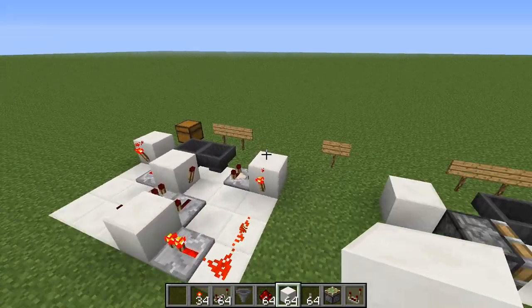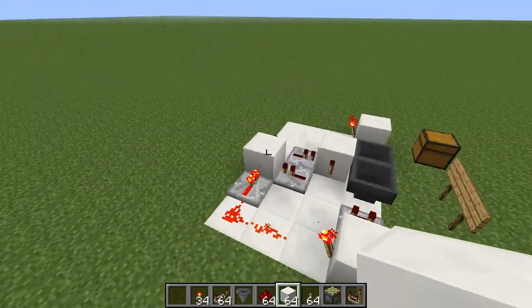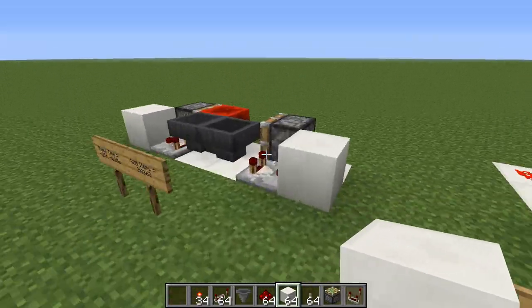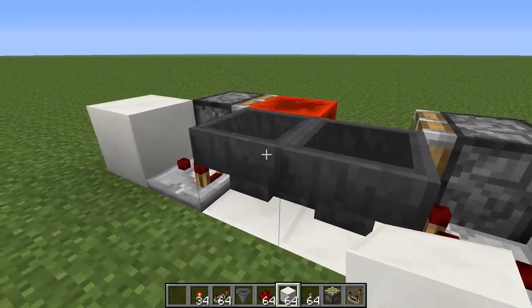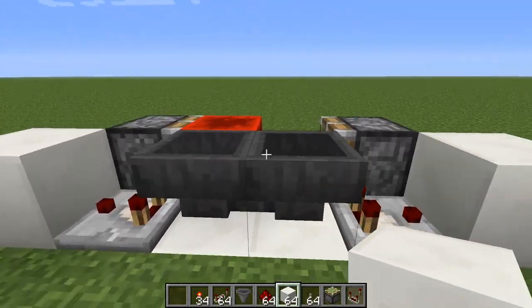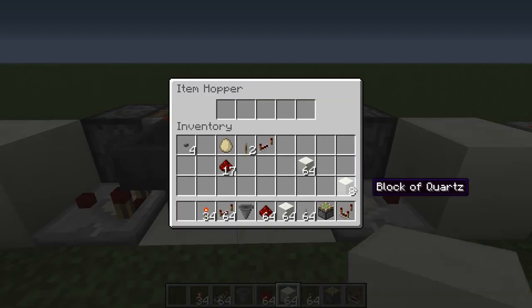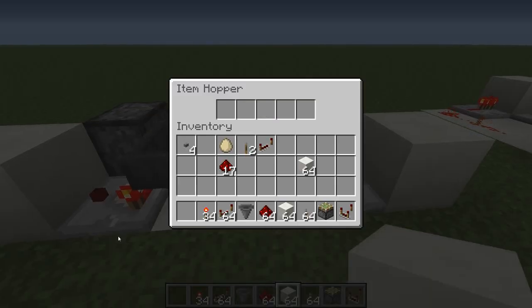Now with this hopper timer device we have a very precise way of timing things over a long range with a lot of flexibility. Basically I have two hoppers feeding into each other, and the items ping-pong back and forth between the two with this setup.